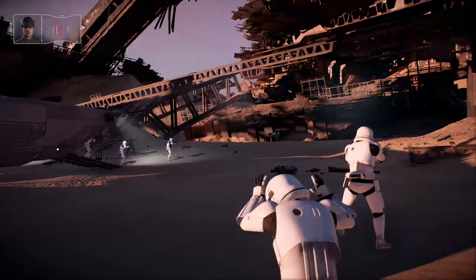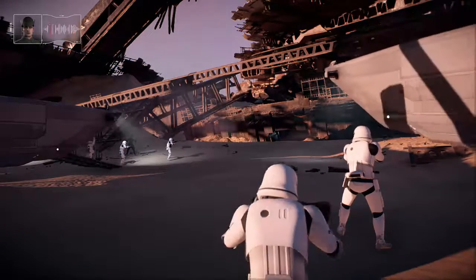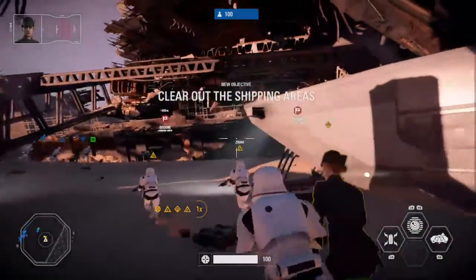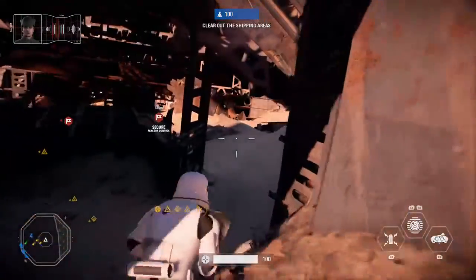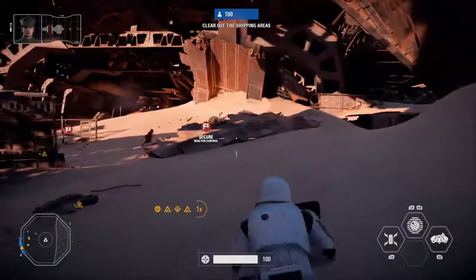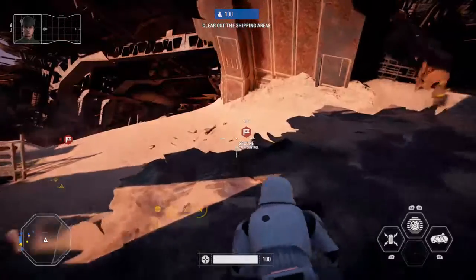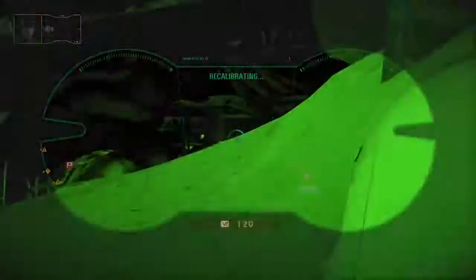The Jakku scavengers have recovered an old Imperial droid, one the Resistance is eager to seize. What the droid contains, I am not at liberty to say, but I will sacrifice this whole Brigade to retrieve it. We will take control of this wreckage and prevent the Resistance from fleeing with its prize. Secure the landing pad and the old reaction control chamber, then we close the noose.